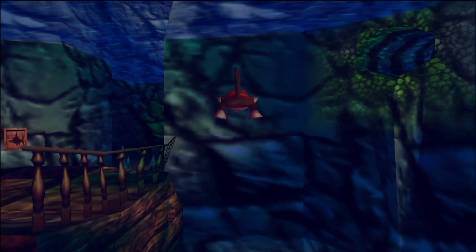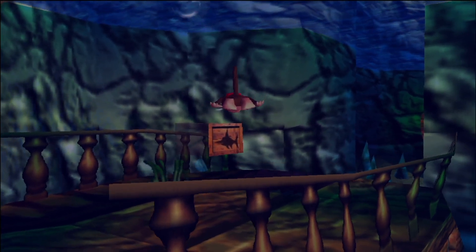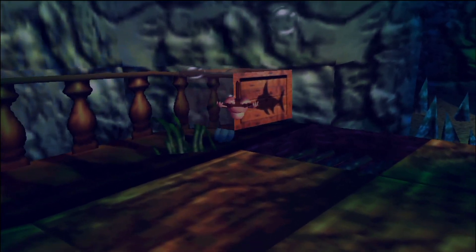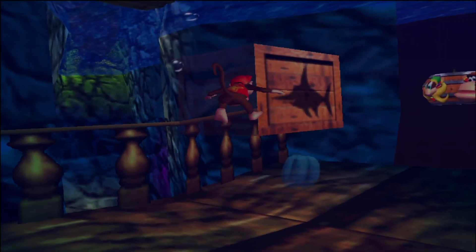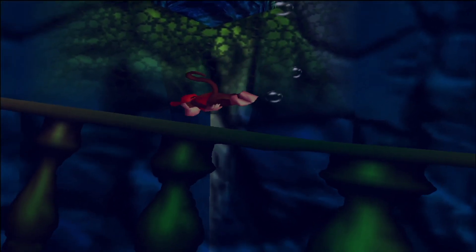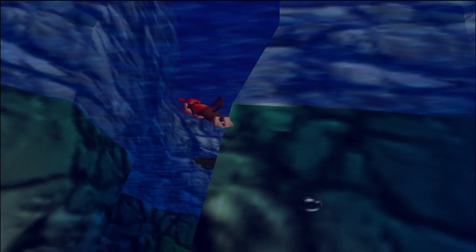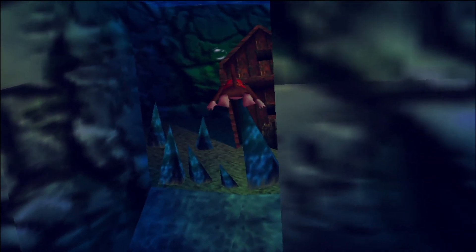Hello everyone, Shrieks here and welcome back to Donkey Kong 64. We are currently still in Gloomy Galleon. You might have noticed there's an Enguarde crate over here — you might have wondered what that's doing there. Enguarde is indeed present in this stage and there are a couple of things we need to do with him.